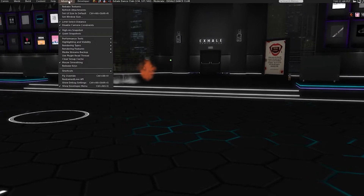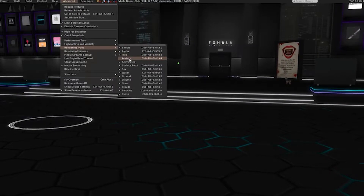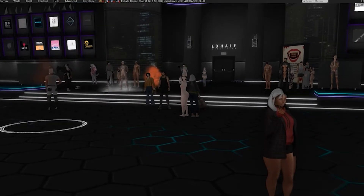The cool part is that you can go back to Advanced, go to Rendering Types and check Avatars again, which also has a shortcut that is Ctrl+Alt+Shift+4. And then all of the avatars will come back.